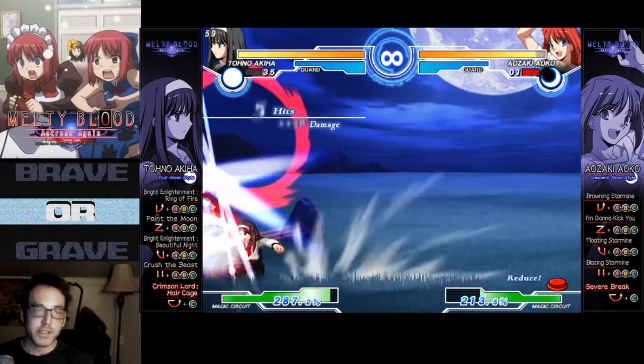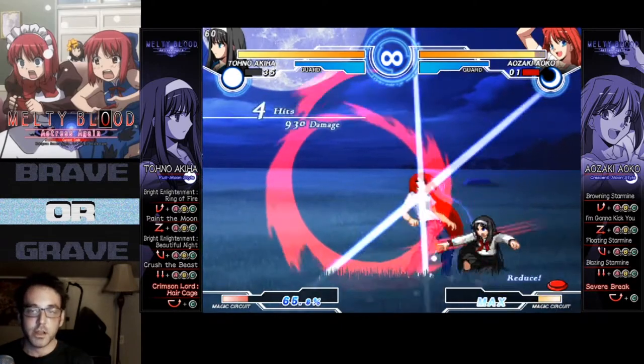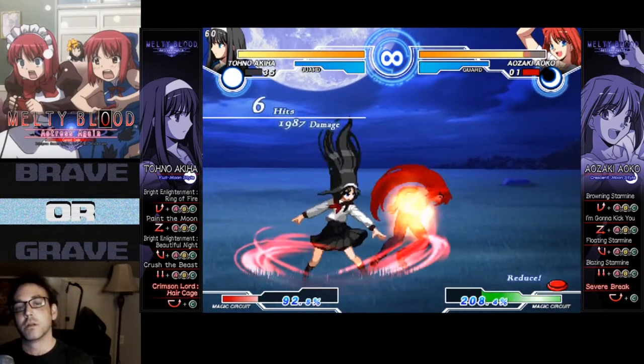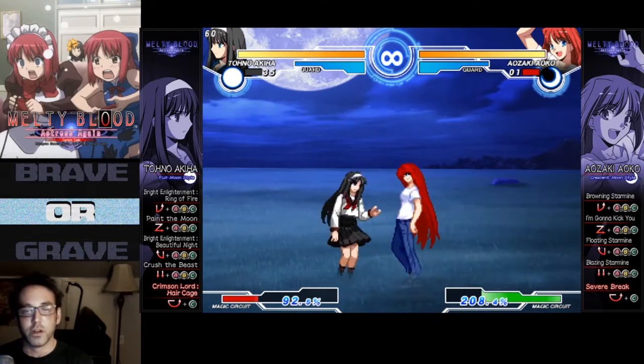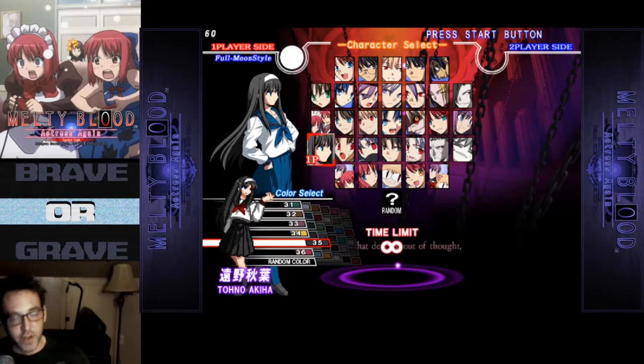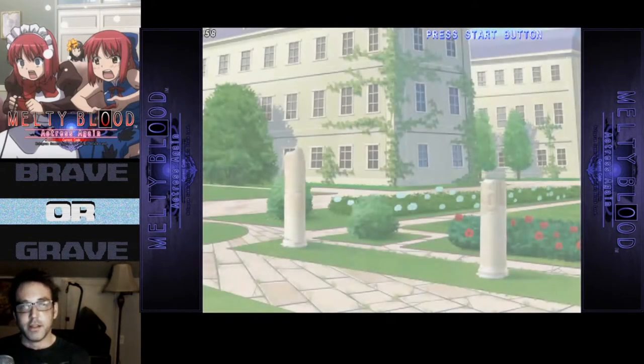Everybody seems to hate set play — I love it, I think it's amazing. And then you can mix it up with her command throw and all that stuff, so basically a free combo on the other end of it. Okay, so this is going to be a shit show. Oh, we're going to do it. 35 is so close to my Sakura color in Alpha 3 that that's the one I want to play.